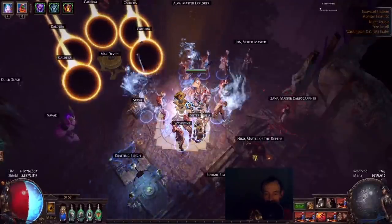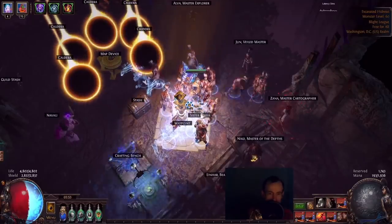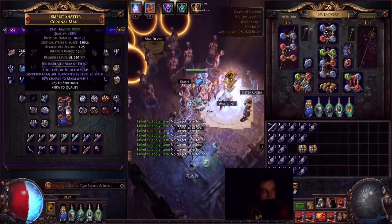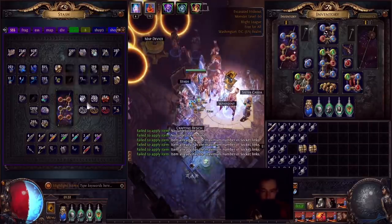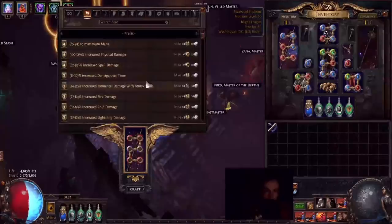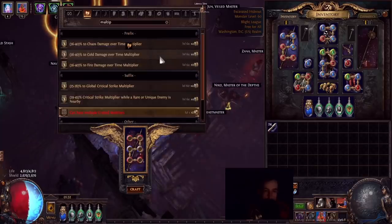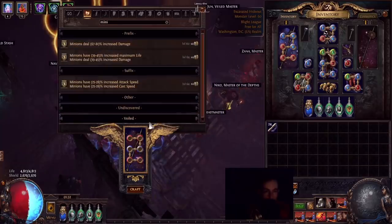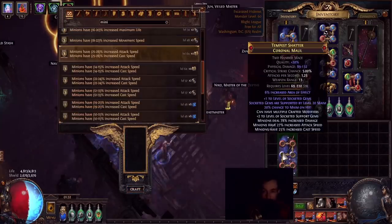For the third maul, I bought one off trade from the guy who everyone thought was price fixing for 7x - he's not actually price fixing, he just crafted a lot of them because he likes crafting. Easy clap. Around 670-680 fusings or so. Okay, now we craft on all this stuff and take it in. Let's see how high of a minion damage roll I can get. 78? Every roll is so high every time - it's awesome. I need to roll the triple blue as well again.